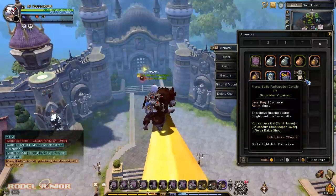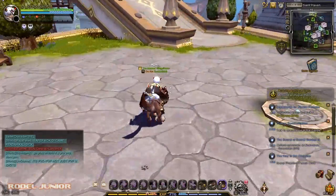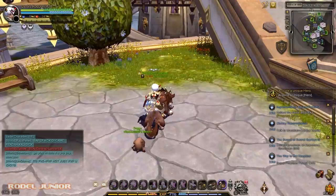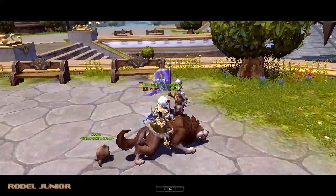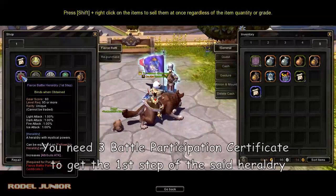You can use these certificates to get the element heraldry. Go to the Fierce Battle Shop located in West Area. You need 3 Battle Participation Certificates to get the first step of the said heraldry. You can upgrade this up to Stage 10 by using the Evolvers available.